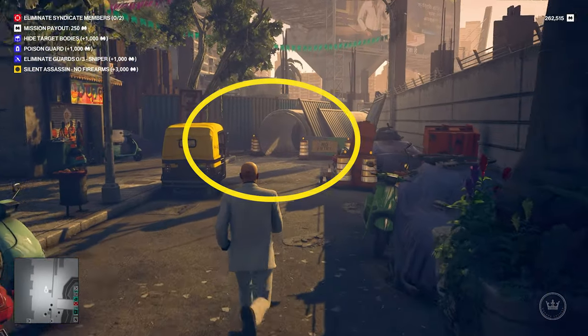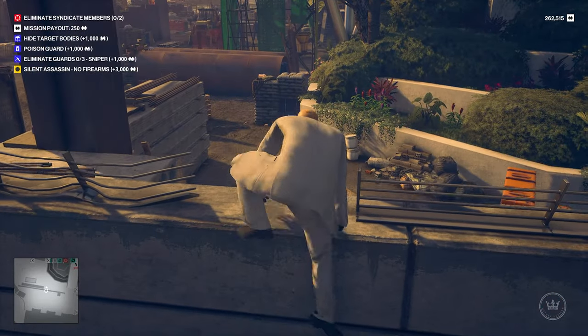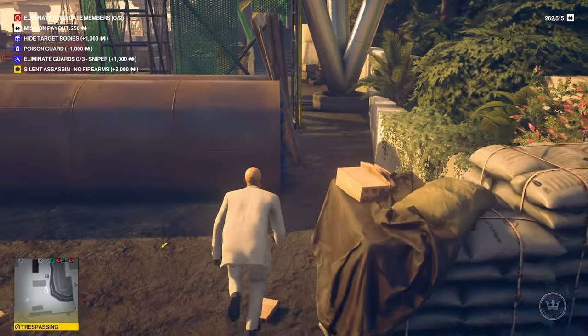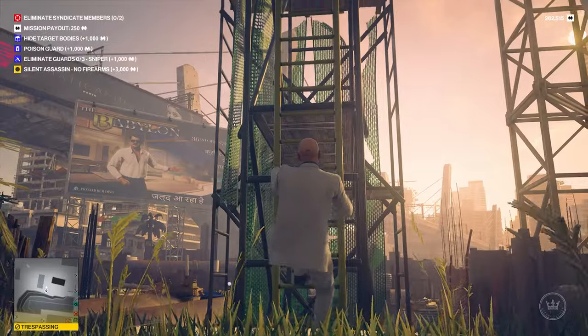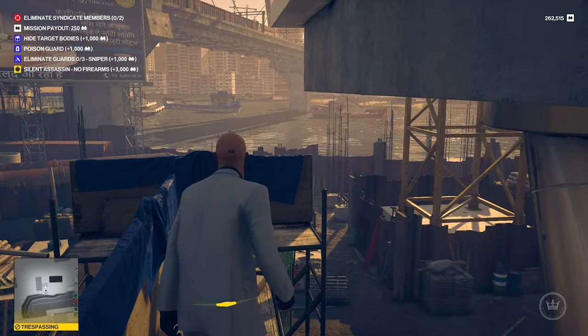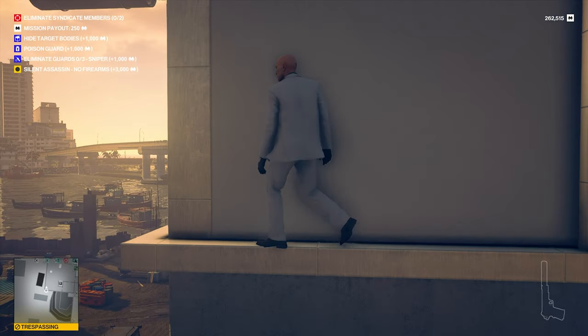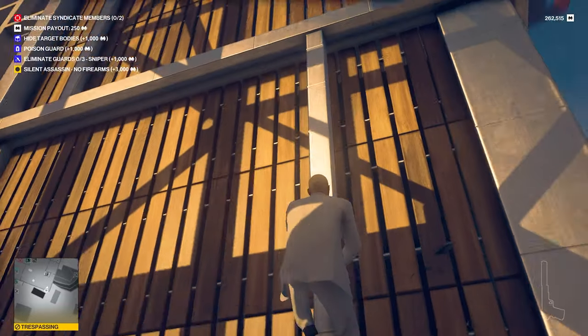There's a little tunnel here which takes you to the construction site. Right next to it is a hole in the fence you're going to jump over. Now you're on the construction site — head for this ladder, which at the top gives you access to the movie studio tower. You're going to scale these structures on the outside all the way to the top floor. They're pretty easy to grab onto and you shouldn't get seen while doing this.